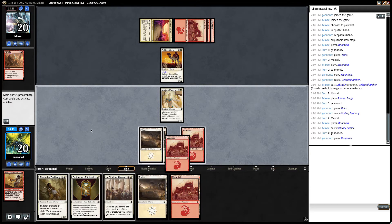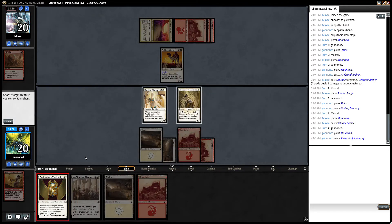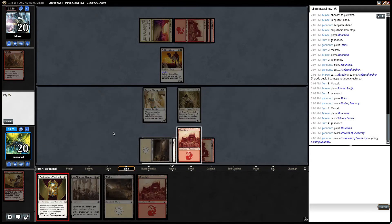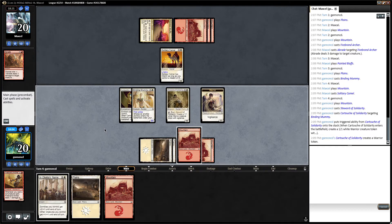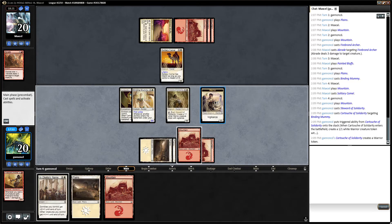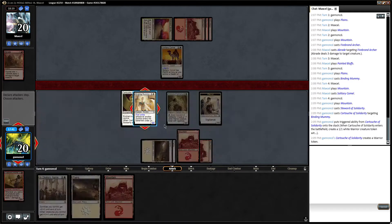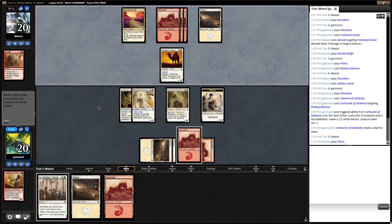Now I can play the Steward, then Cartouche on the Binding Mummy. They can't blow me out because they're tapped out. I think I'm going to keep this Binding Mummy back. If I attack and then they attack me back, I'm doing three damage but they just gain three life and I don't have good blocks. So I'm going to keep it back for one turn — after then I can make a token and double block the Camel, so they only get to attack one time. But if they don't have a way to kill this now, I'm in pretty good shape.